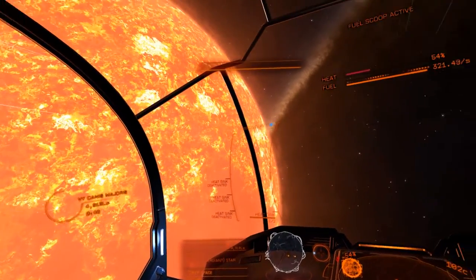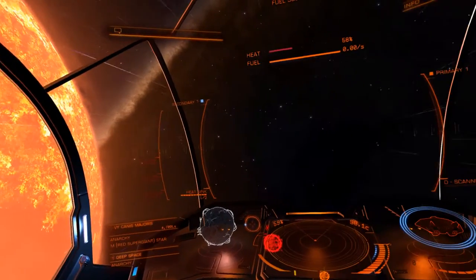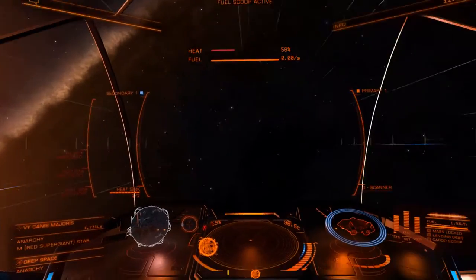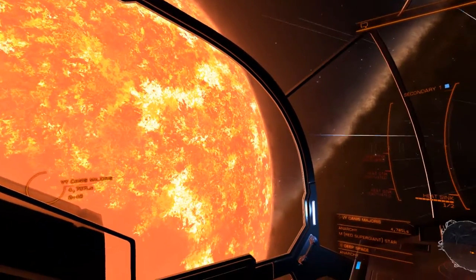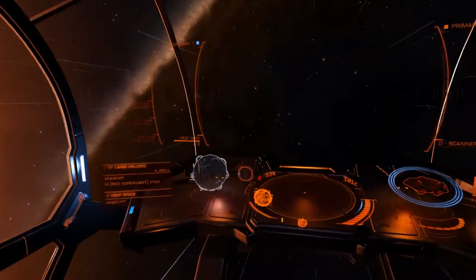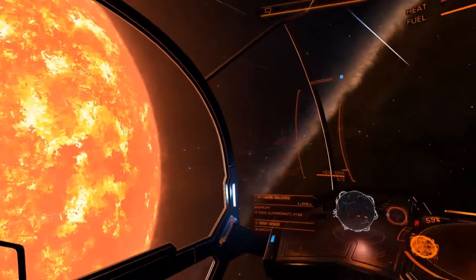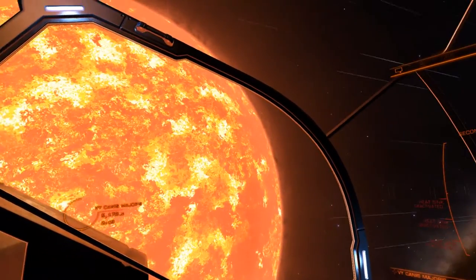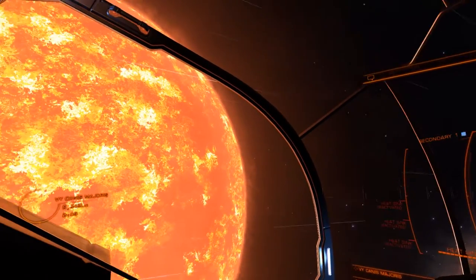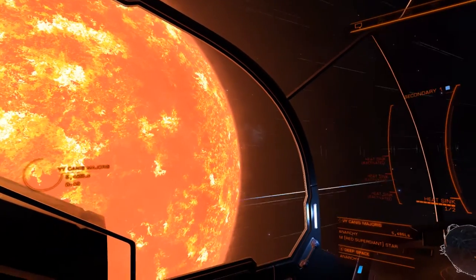You get those really large systems where you have to travel over 100,000 light seconds to get somewhere and you think, sod that for a laugh. The other thing that portrays this star's size is the speed I'm doing — I'm going at 100c, much faster than I'd usually be orbiting a star where I'd only be doing about 20 or so. But this thing is just very lazily drifting past the window, because it's so vast I have to cover a lot more space to move past it.